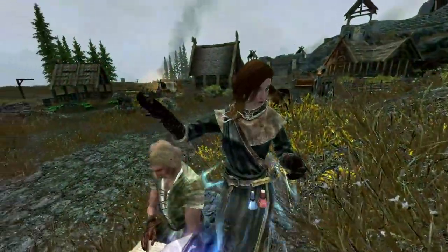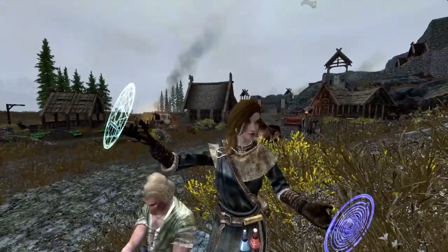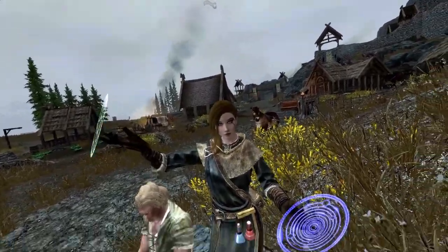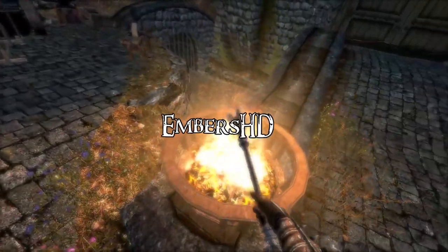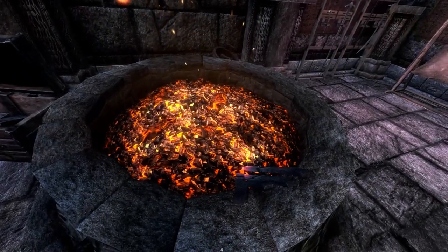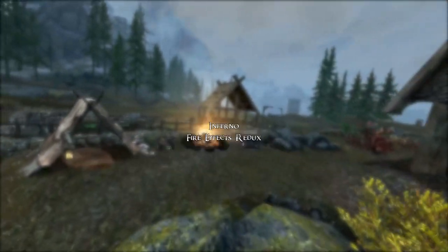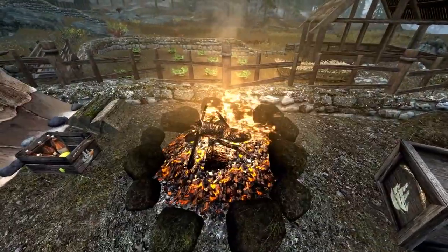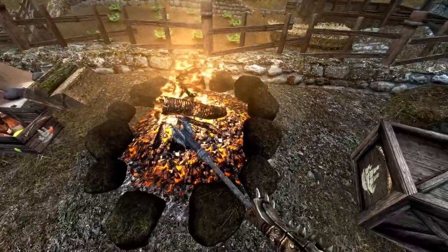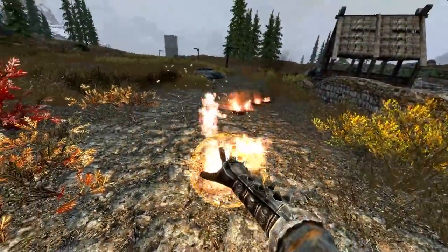Now we're at the second category: textures to improve spells and their effects. This will make effects across Skyrim much more pleasing, whether it's the flames of a torch or frost from spells. First up is Embers HD, a small yet aesthetic texture mod for braziers and various fire sources. Pairing this with Inferno — Fire FX Redux — creates a more aesthetic flame reminiscent of Dark Souls.